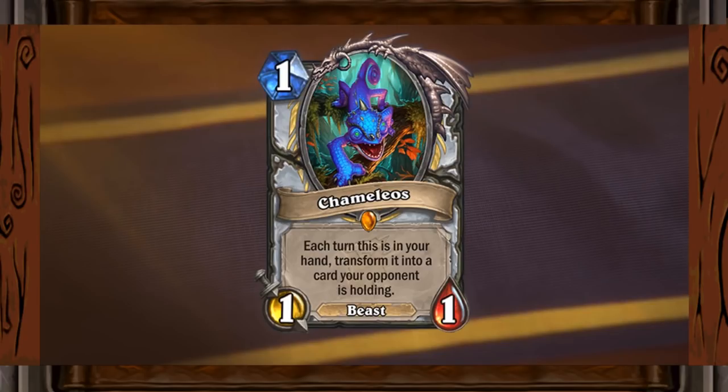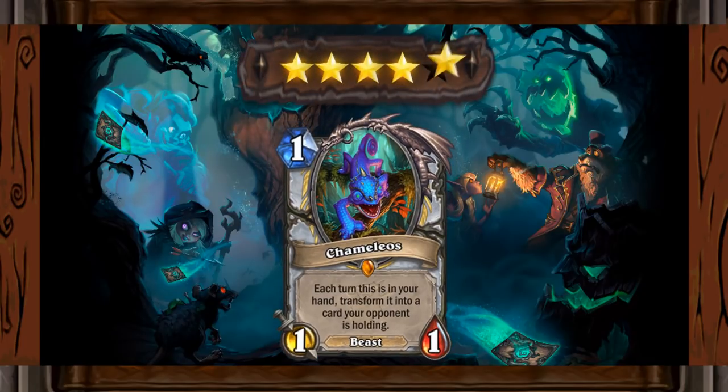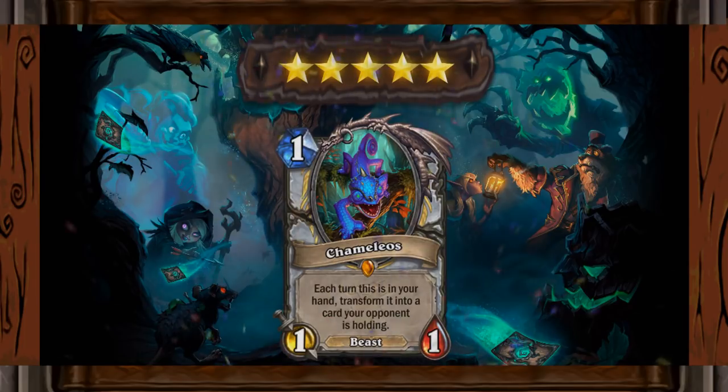Having information about your opponent's hand is crucial, especially in high level play on ladder or in tournaments. And as if that wasn't enough, you get to play a copy of the card you actually like from your opponent's cards. Some really interesting combinations might pop up when you combine cards from 2 classes. My rating for this guy will be 5 stars, since there is just too much value here.